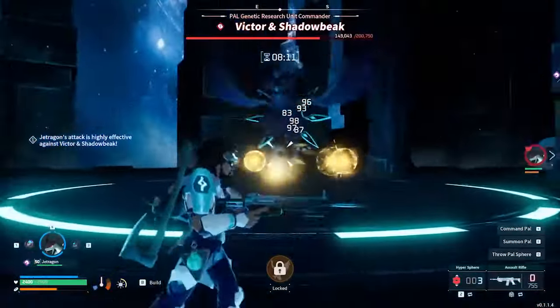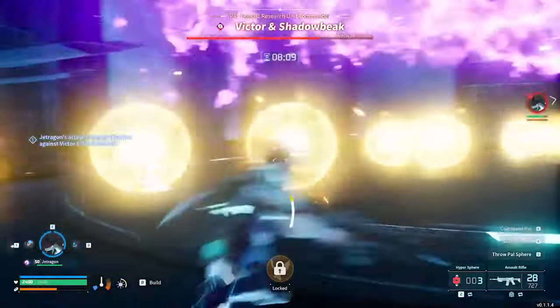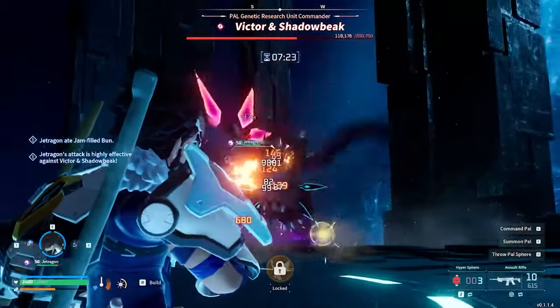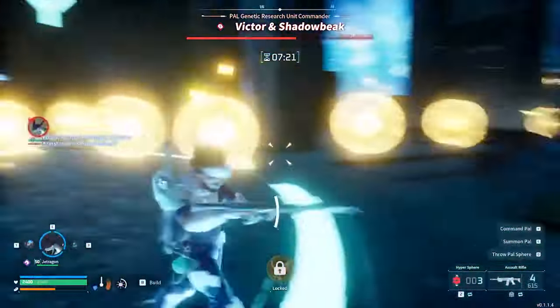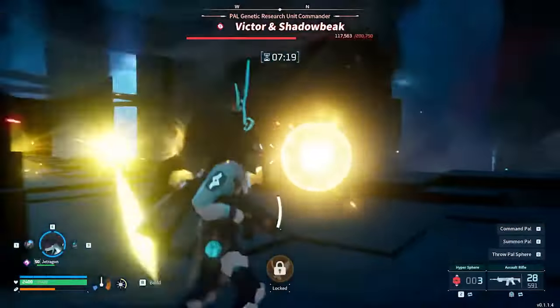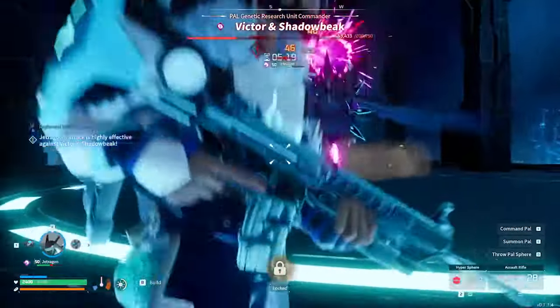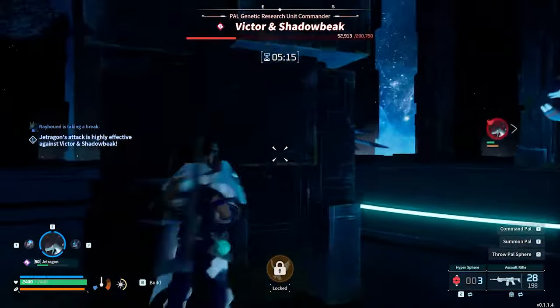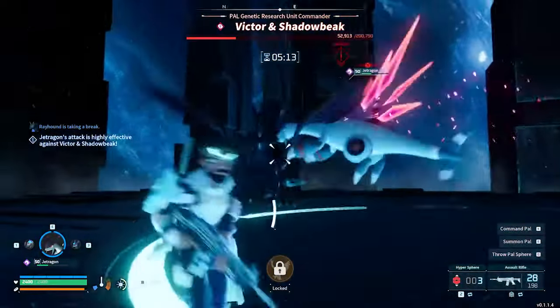Divine Disaster is Shadowbeak's exclusive move. He will rear up and then charge forwards, dealing huge damage if you get caught in this. Balls of Light will be left in his wake, which, after a delay, will start firing fast projectiles at you. You can deal with this attack by dodging out of the road of Shadowbeak's initial charge and then using the pillars in the room to shield you from the projectiles.